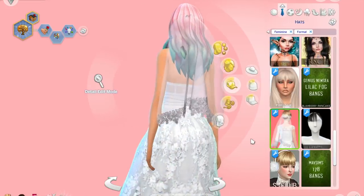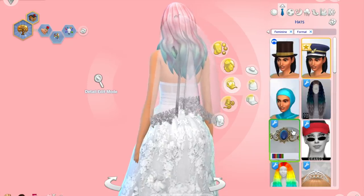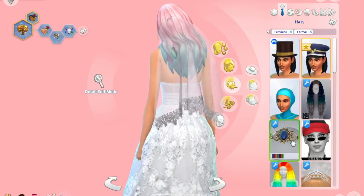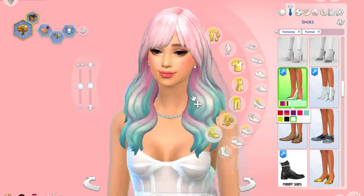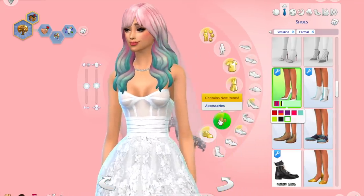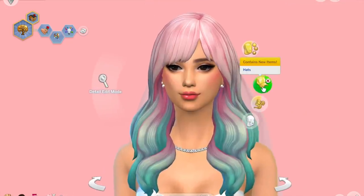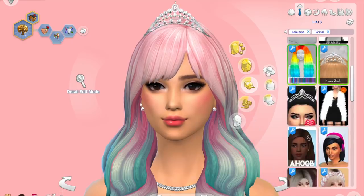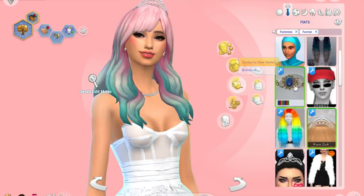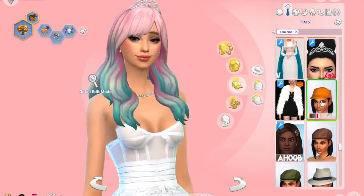I can give my Sim an updo, or else her hair won't be pastel anymore — and then who will she even be? So we're going to keep that whole theme. I even have a little crown. I was playing around with the necklaces and jewelry to see how it can make her a little more dressed up, but I think the veil is my favorite. The crown is a little bit of overkill, more of a princess look, which we're not trying to go for. So I decided to just stick with the veil.